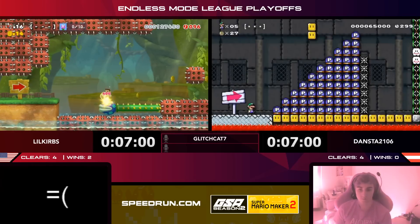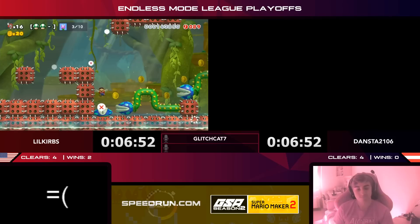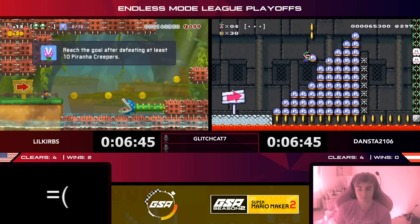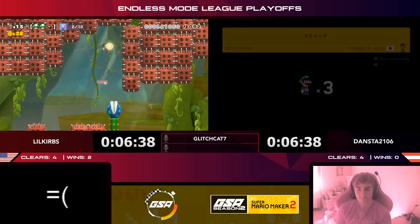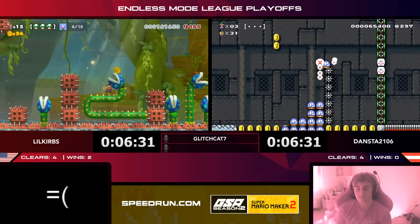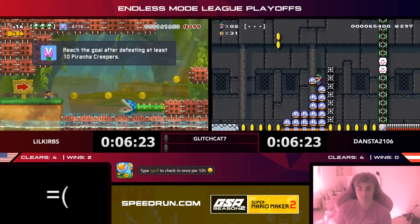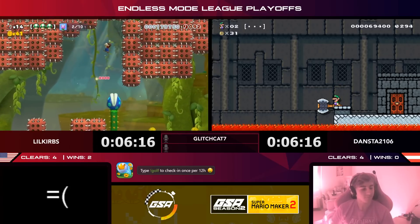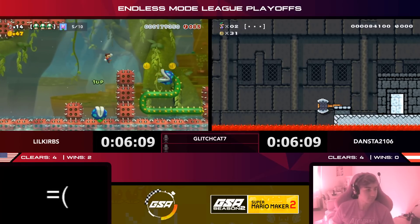Little Curbs is in a 3D World level, watching out for piranha plants he needs to kill for the clear condition. Dansta needs some P-switches. Little Curbs gets bopped — he thought he had one more hit on that creeper. Those creepers retract as you hit them. Dansta tries some tricky P-switch jumps — pretty good at using them effectively. Dansta sees the goal with two lives remaining. What a clear! Dansta brings that switch and gets an extra P-switch jump right into the gap — huge! He takes the lead.